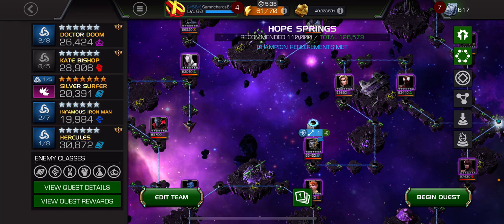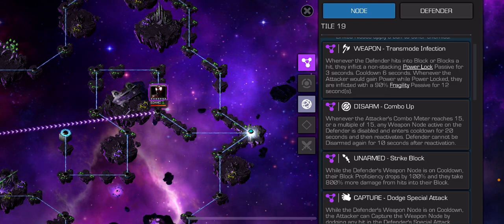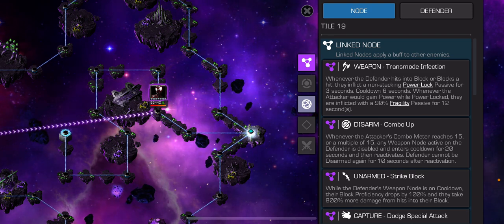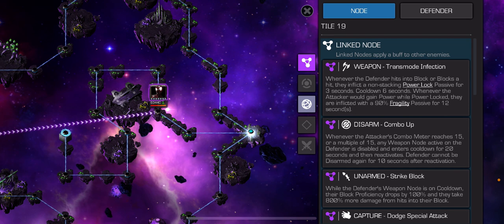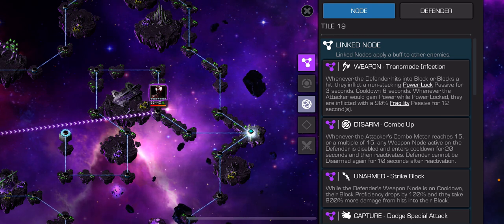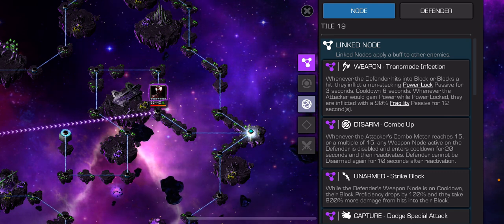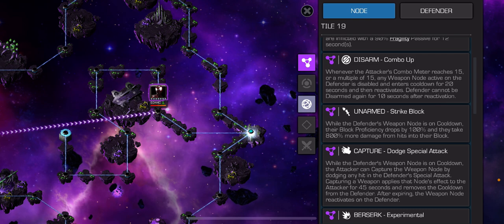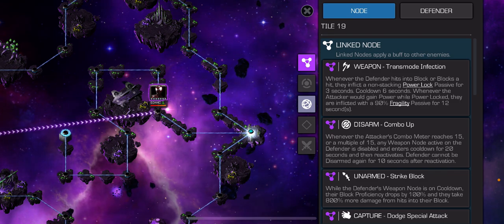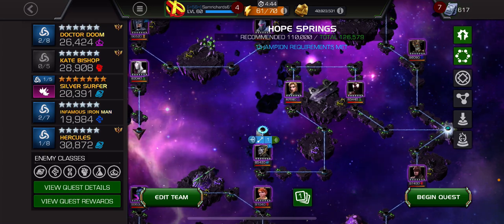Massacre would also be pretty good. The way I would play it is to disarm with a 15 combo, strike into block right until it almost refreshed, then dodge, let them throw a special attack, dodge that to capture it, and then play with the weapon node on you - constantly hitting into their block so they're power locked and can't throw loads of special attacks.